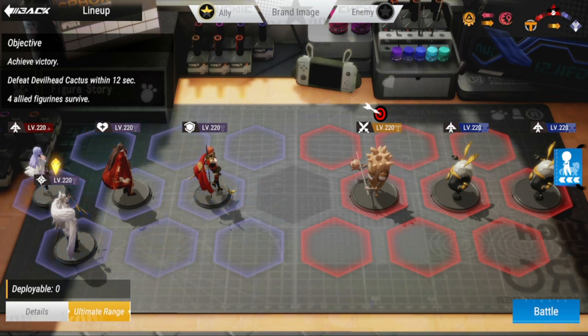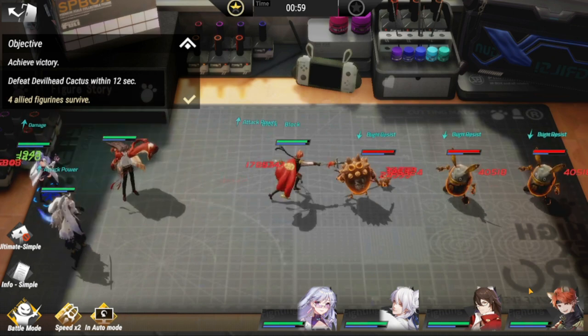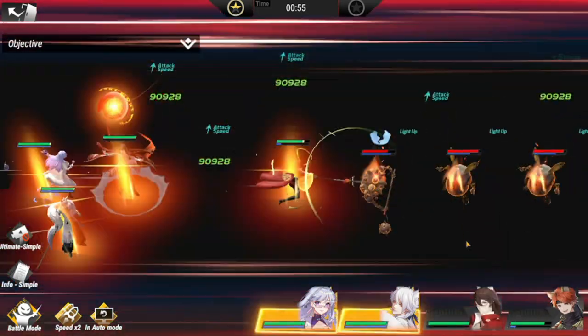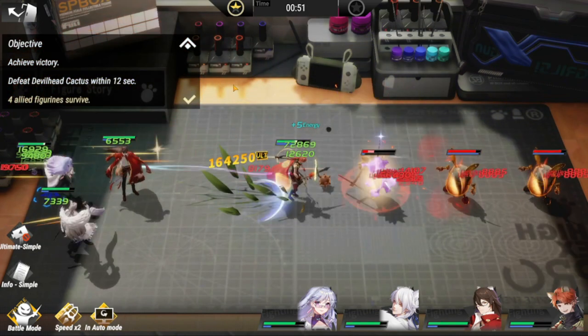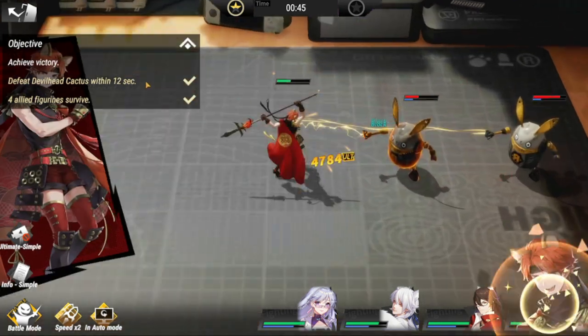There is nothing special about this lineup. The objective is to defeat the devil head cactus within 12 seconds and have four allied figures survive. This doesn't really pose a challenge to the lineup that you're using — you're definitely going to be taking out this cactus head within the allotted time.